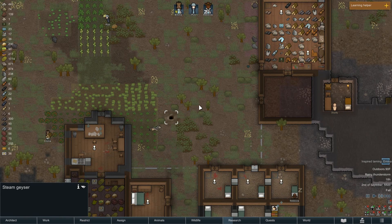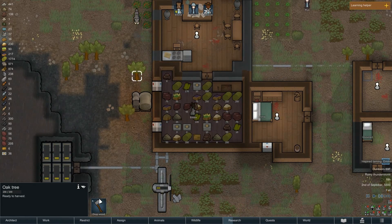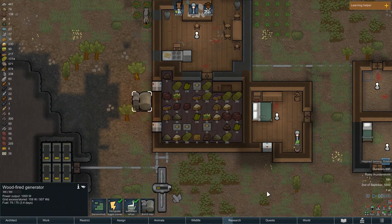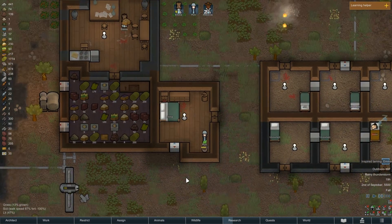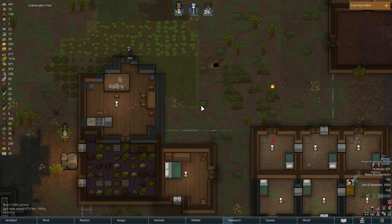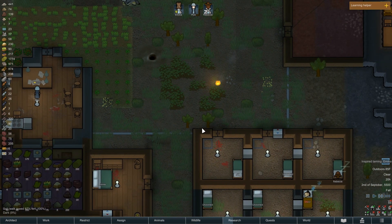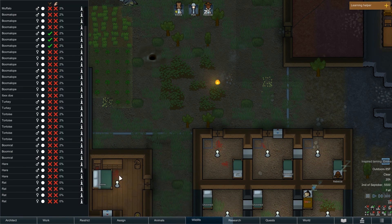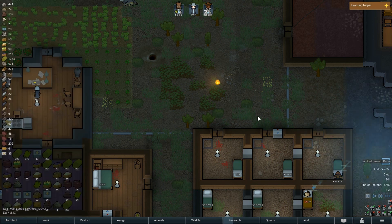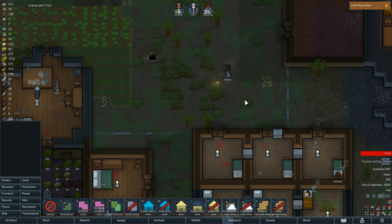I'll probably have to move some of this because I'm going to build a power generator. I'm going to go ahead and chop down that tree — I'm not comfortable with it being next to the structure. Peel is also putting it out. That's okay because the rain is putting out the fire. Wait — the rain is not putting out the fire, it is not raining anymore. This is a problem. Someone please go put that out — thank you.